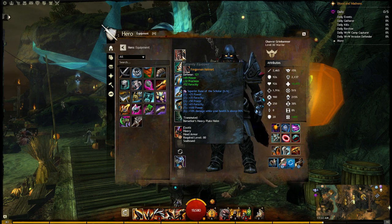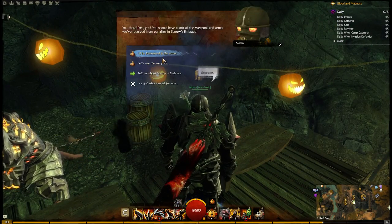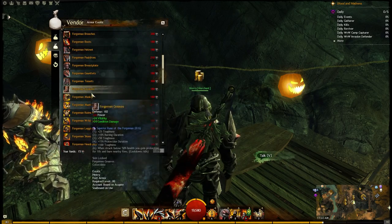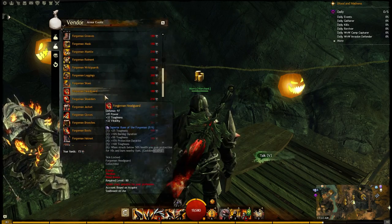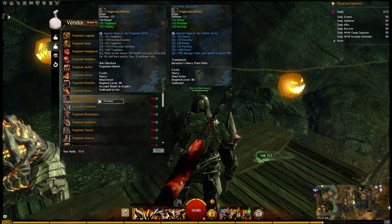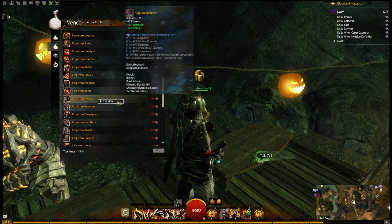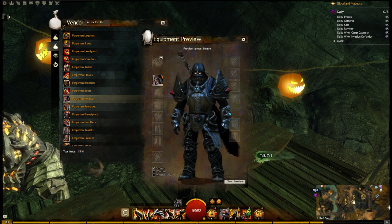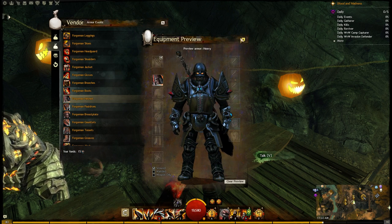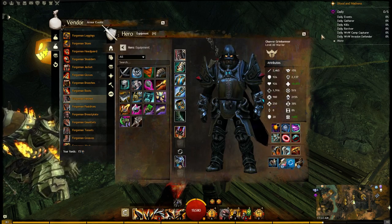Now, looking at the helmet — the helmet is the Forgeman helmet, which you can get from running the Sorrows Embrace dungeon. If you look at the vendor here in Lion's Arch and go over to the exotic tab, the Forgeman helmet should be here. It's 180 Manifesto of the Moletariat, which is the currency you get in there. So a couple runs of Sorrows Embrace and you can get the helmet. The shoulder pads are the Inquest pauldrons, to be specific, and that's another dungeon run.